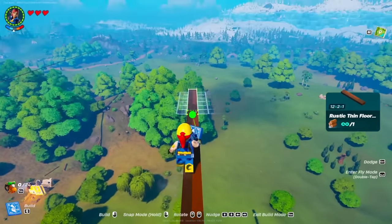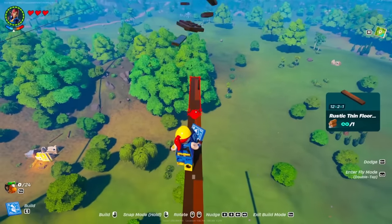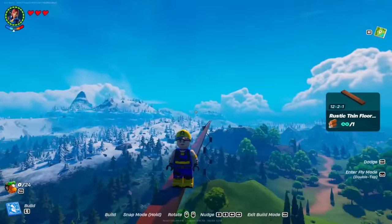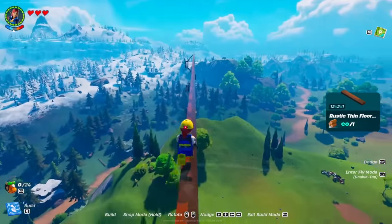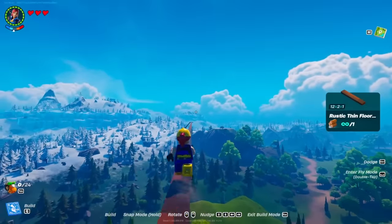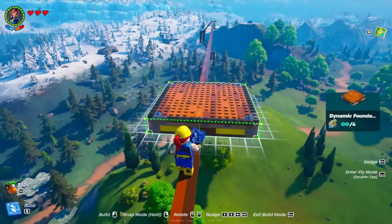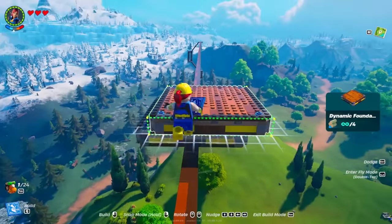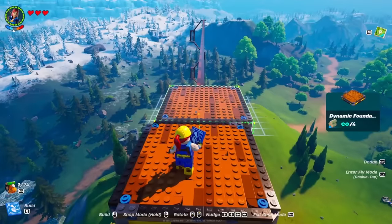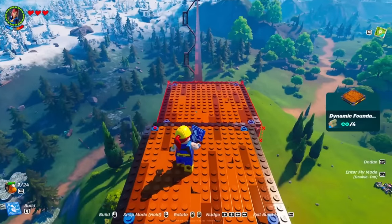You can make the planes, you can make the cars, however they do break easily and a lot of people have been saying they glitch off of it. So this is probably the most practical and most useful vehicle inside of LEGO Fortnite right now. You then want to go ahead and get yourself three dynamic foundations. Make sure it is centered, and make sure all three are aligned.